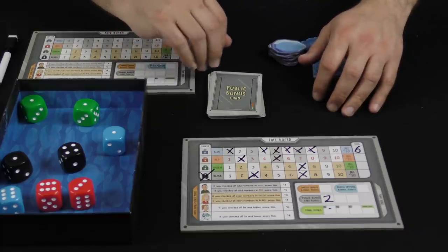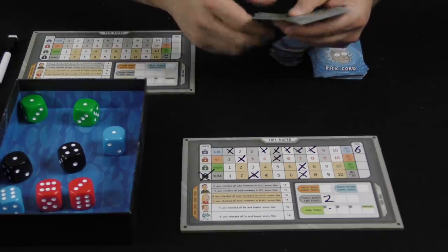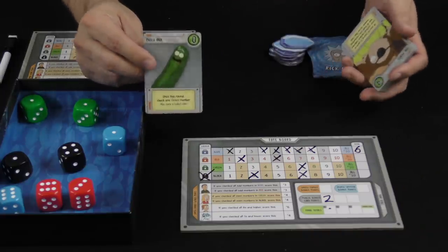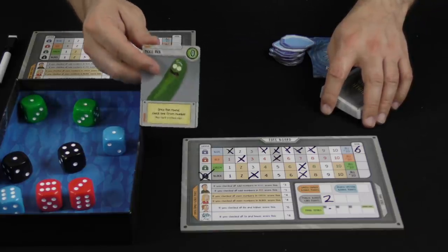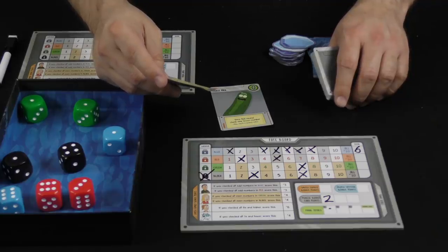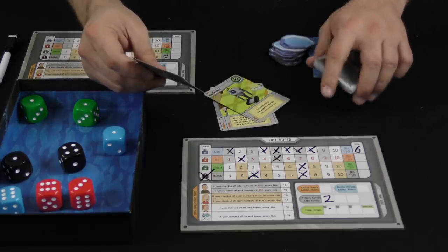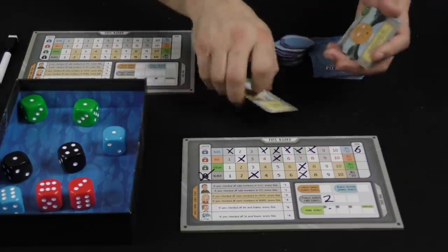Very straightforward — that should give you a pretty good idea of how this all goes together. Some of the Rick cards are more points, some are not. Like this one — Pickle Rick — says once this round check one green number, you may check a locked color, but it's zero points, just an extra ability. This one, Evil Morty: at end of round if each of your vertical number columns has at least one unchecked number, score this card. This one: once per round check a red number, and if you checked blocks six through ten, score this card for six victory points.